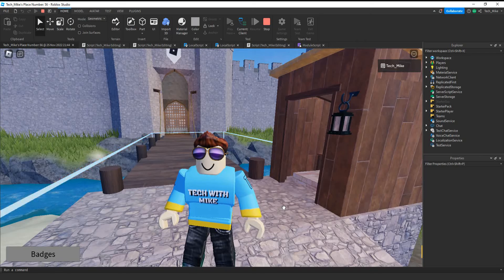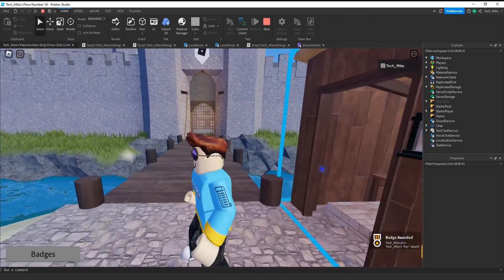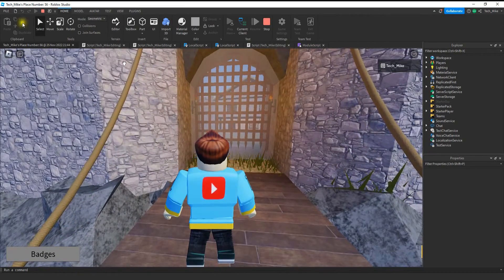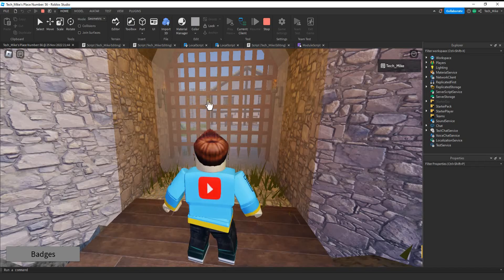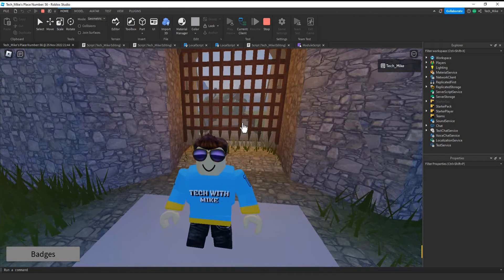Welcome back to another Roblox Studio tutorial. In today's video we're going to continue our series on badges. This time around we're going to check players to see if they have a particular badge before we allow them to do something else in our game. In this example we're going to award the player a badge whenever they find this key, and then they have to have that key to open up this gate, which we have set up with a click detector. If they have the badge and they click on the gate it's going to teleport them inside. However if they don't have that badge then they're not going to be let inside the castle.